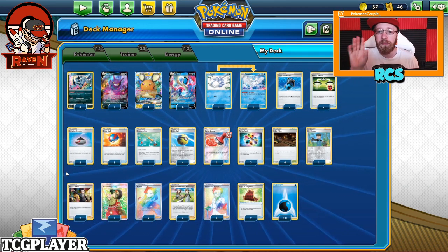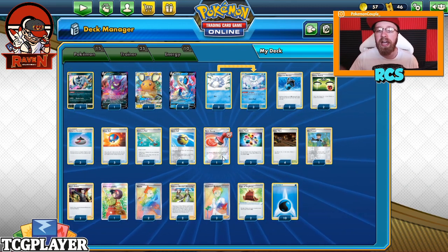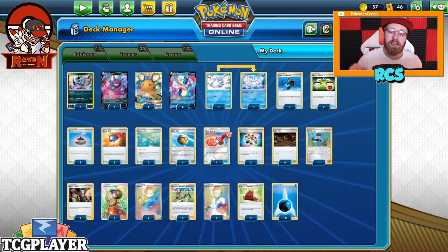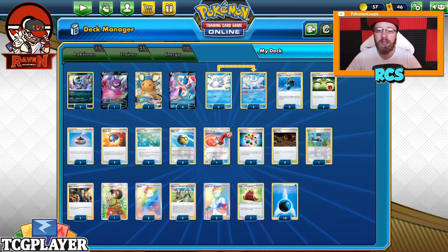We have 3 Evolution Incenses to find Frostmoth. But honestly, after playing the tournament, I would cut 1 Evolution Incense and 1 Reset Stamp for 2 Switches. But this is the original list that I used, so that's why we're going with it.